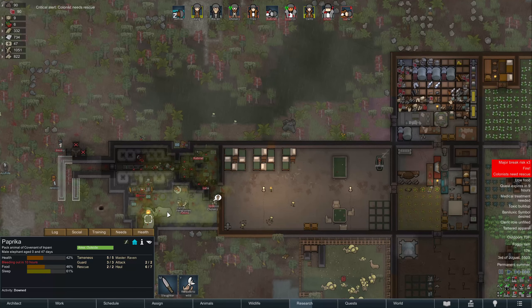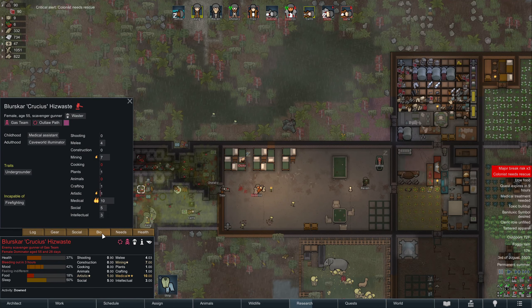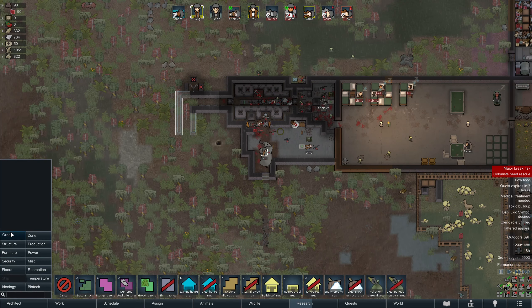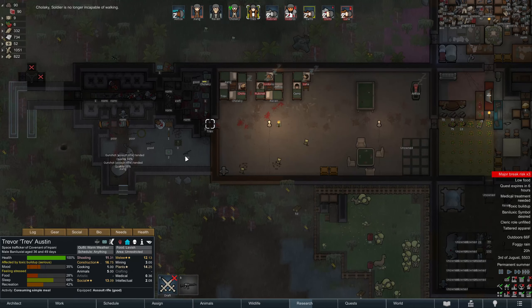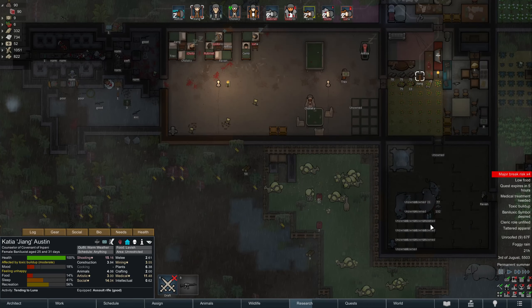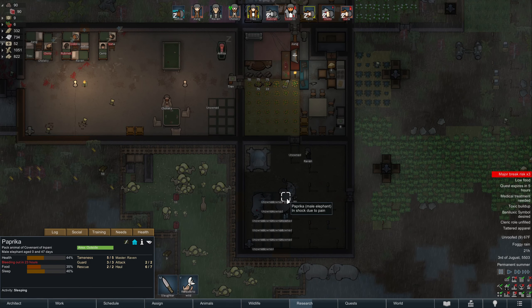Let's rescue all of our people. There's an Undergrounder here — incapable of firefighting, but good at medical, which would be very useful right now. Let's unrestrict everything to make sure we can pick everything up. Toxic buildup — I hope that comes down. Let's go ahead and capture this guy. Let's rescue Karo. Luna, you are not doing too great. Let's haul Paprika back over here. Was that one of our animals that got wounded?